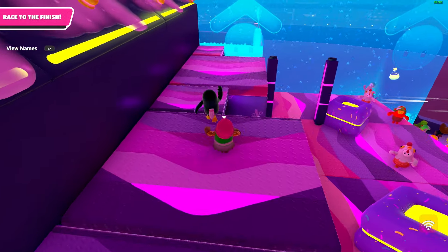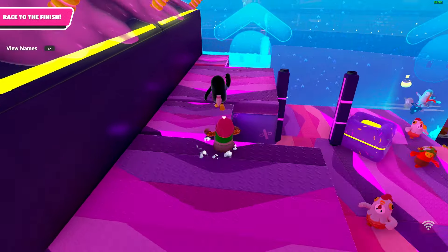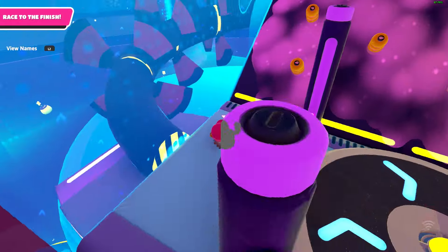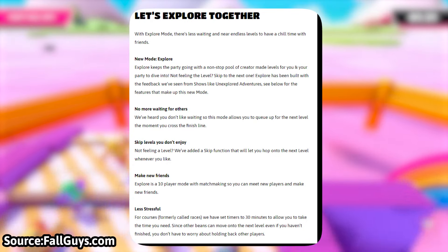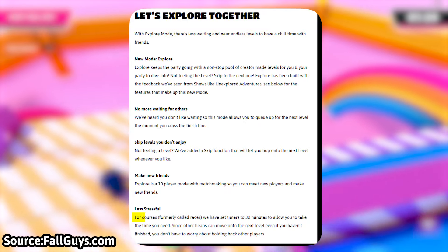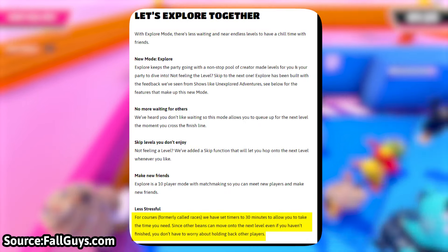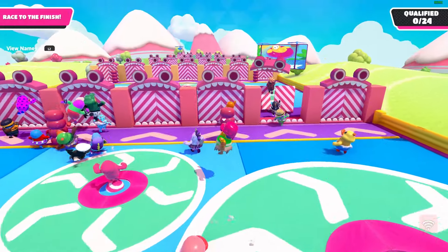As previously mentioned, they increased the timer from 10 minutes to 30 minutes, which is great for casual players as they have more time to qualify, while those who've already qualified can move on to the next level. I'm curious whether we can choose to stay and spectate others, or if we have to move on. If you play this mode with a party and one member qualifies, will they move on without you? I assume once everyone in your party has qualified, you'll move on as a group. Mediatonic didn't mention being able to play this mode with a party.